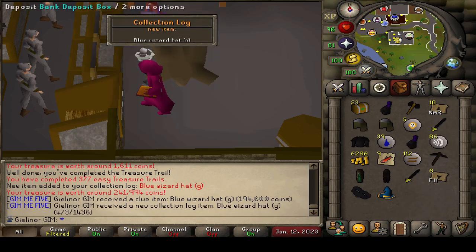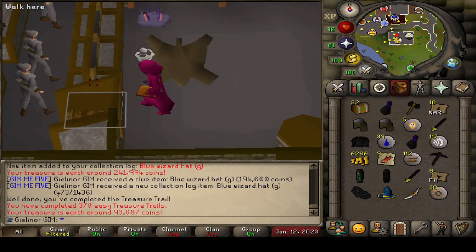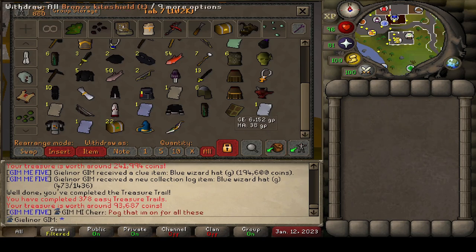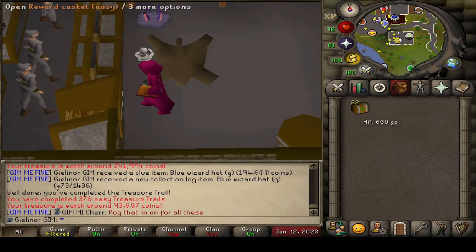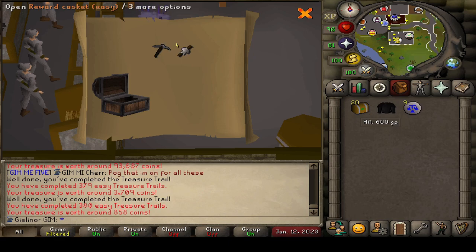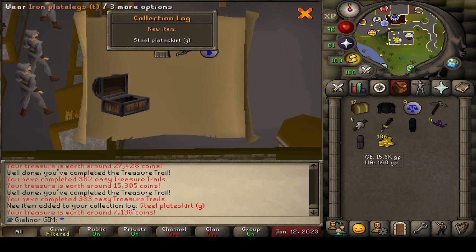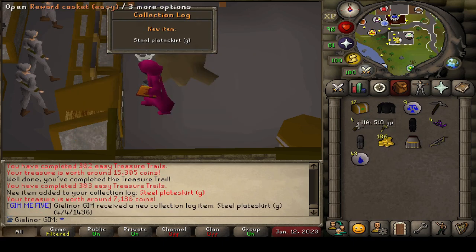Blue wizard hat. I haven't been keeping count of how many uniques we've been getting, but holy smokes the collection log — this is unreal. That's a huge plug on all of these. 20 more. 10 hours of game time for 10 minutes of opening.